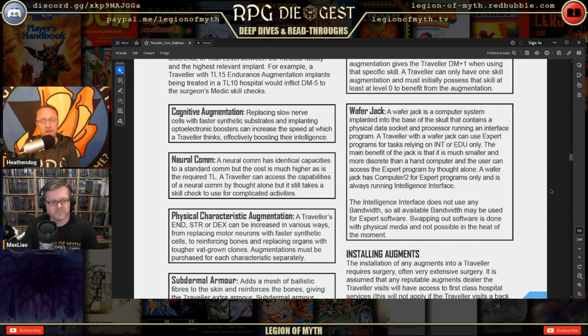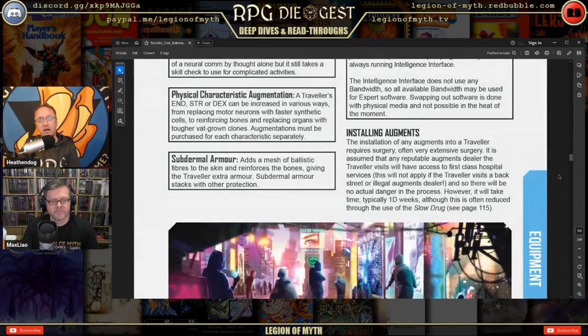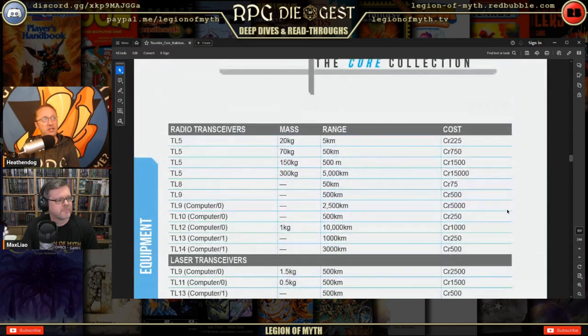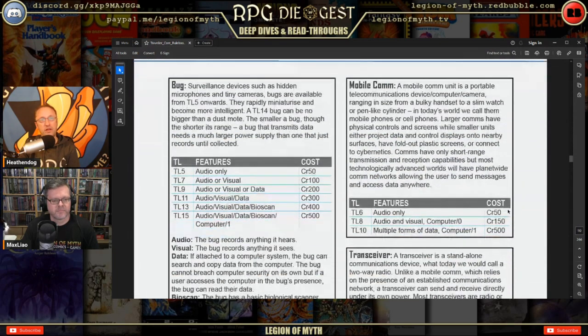One issue with game books is they sometimes give new definitions without defining them — the term 'expert software' is used before it's defined, which is frustrating. Installing augments we won't go into detail on. Communications: radio transceivers exist at tech levels 5, 8, 9, 10, and 14 — ranging up to laser communications. There's no subspace communication, so you're limited to light speed.